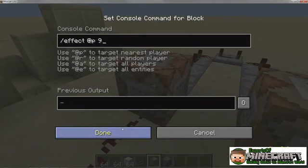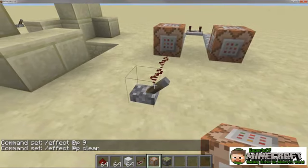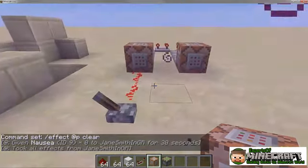For example, running an effect on one command block and effect clear on a second gives the player an effect that changes their capabilities and then clears the effect.